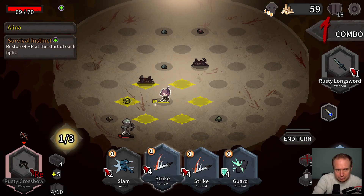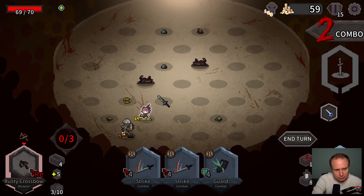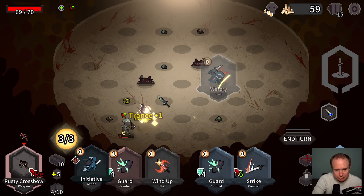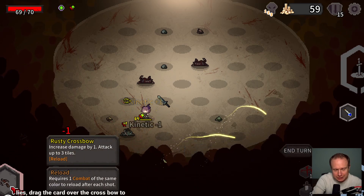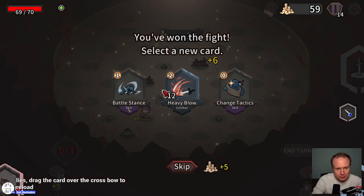So I can — this should stun. Now I'm a little unclear on the reload mechanic here because it seems like I can keep using my stuff. Okay, so I'm not prevented — it's just like basically I get one shot. Play the card over the crossbow to reload — noted.